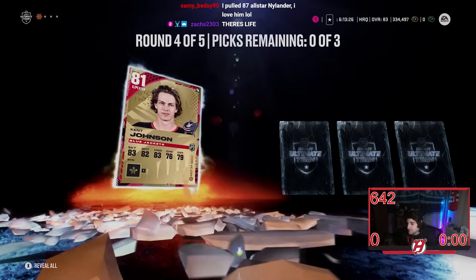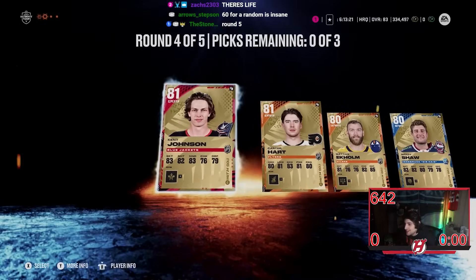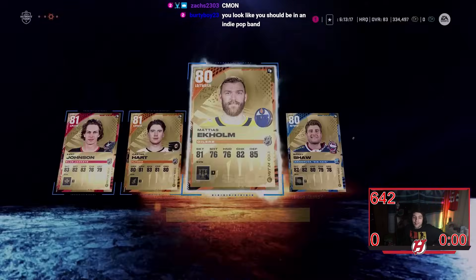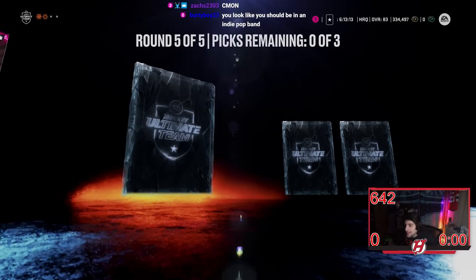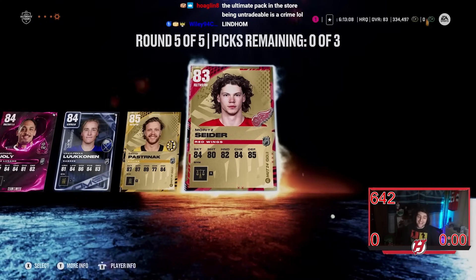Round four — Ken Johnson, Carter Hart. It's gotta be round five, it's gotta be round five luck here or else it's a really tough pack. Being a fraud — how, dude? Round five — here we go! Come on. Jolly again. UPL. Pasta and more insider.